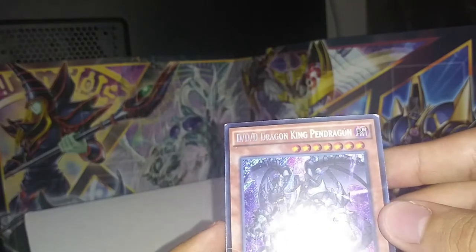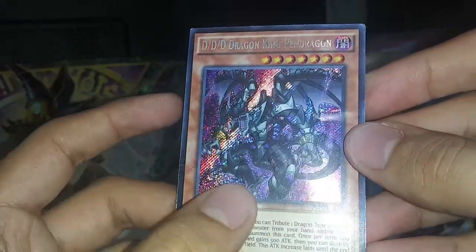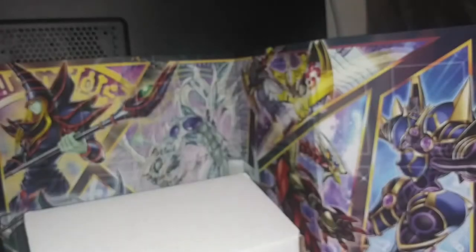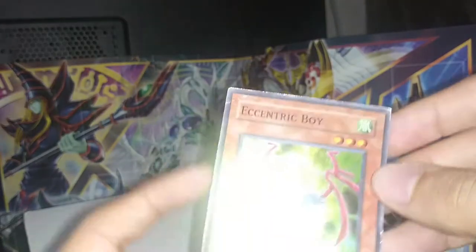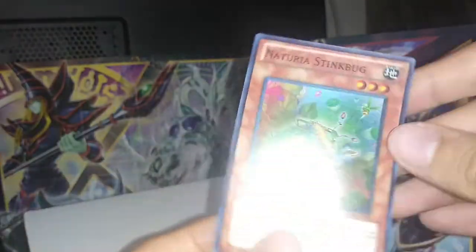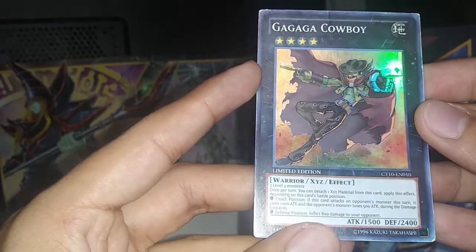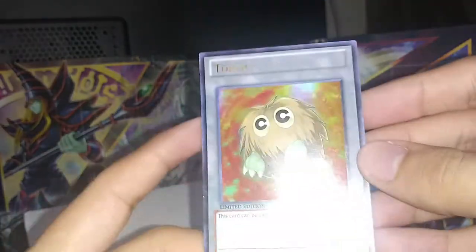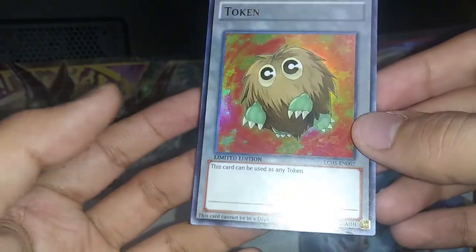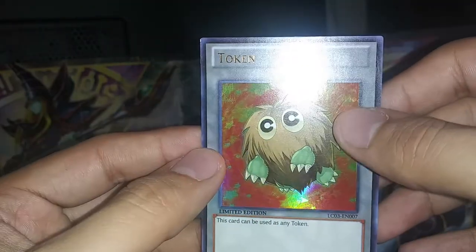We got D/D/D Dragon King Pendulum Dragon — wow, look at that. Too bad it's in bad condition — you see that right there? But still, it's a nice-looking card. Eccentric Boy, Boost Warrior, Naturia Stinkbug, Gagaga Cowboy. Token — this is my first token card and it's like in perfect condition. Not even a spit on it, nothing. I mean, there's like one scratch right here, you can barely tell.